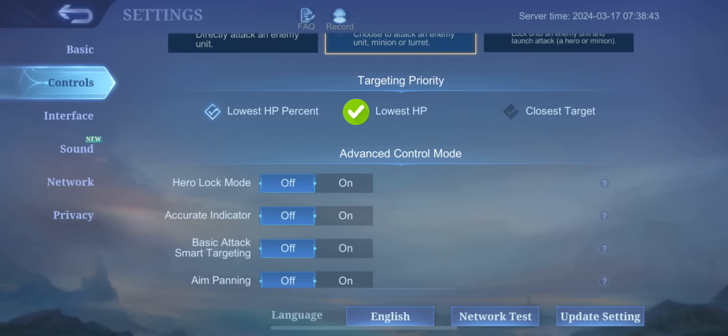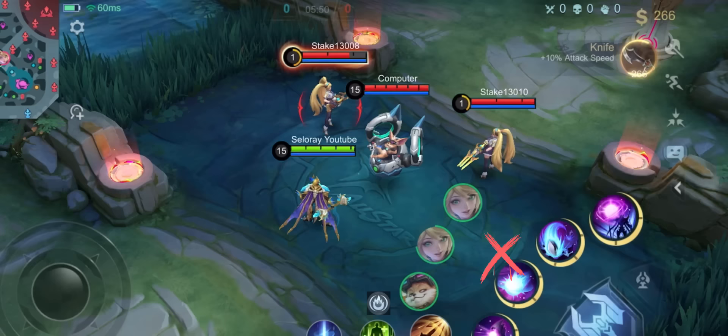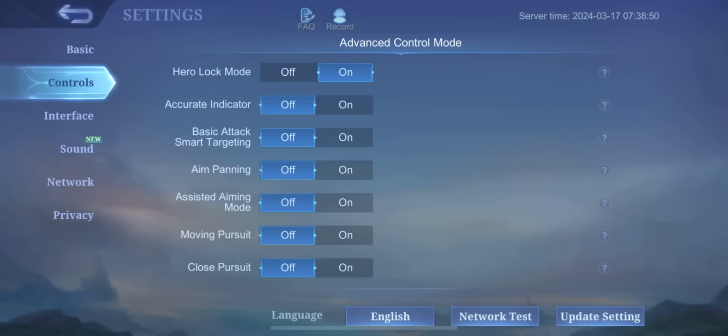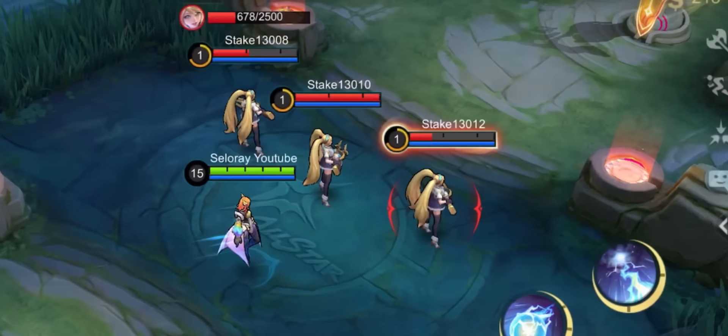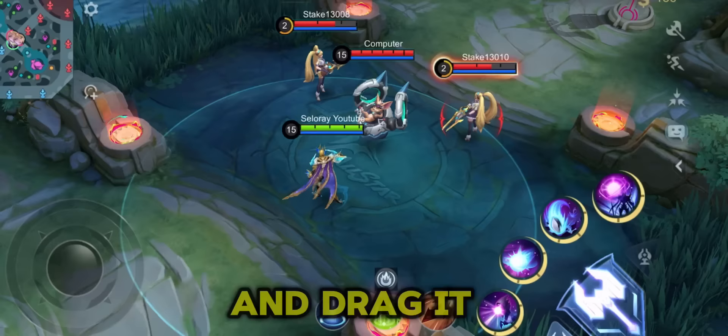Hero lock mode allows you to lock and attack any hero during battle. Abilities can be used on some heroes to choose the target you want. Hold down the basic attack button and drag it over the hero you want, and he will attack him. Very useful.